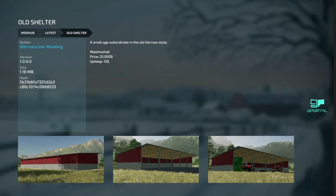Next, we got an Old Shelter — old German style. It's 25 grand, it's good looking, and pretty good size for the price.